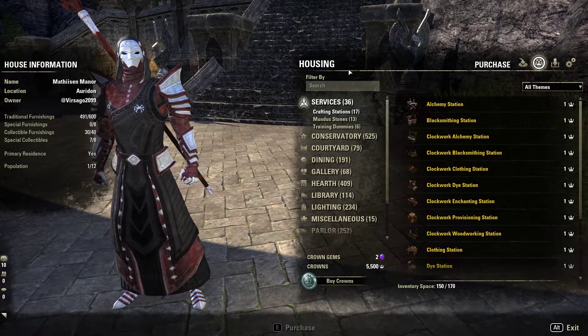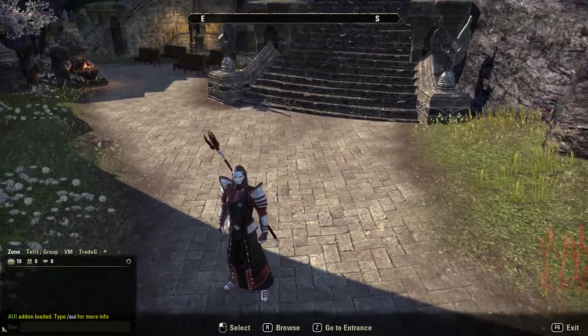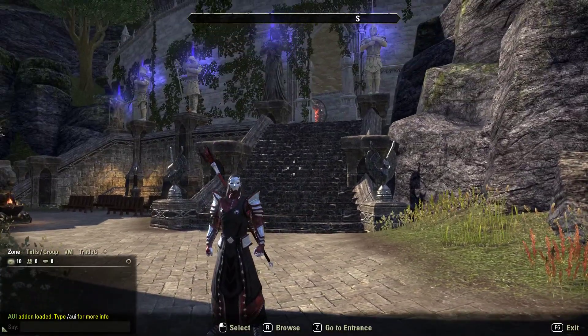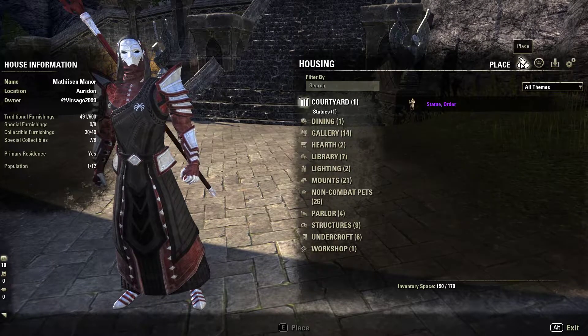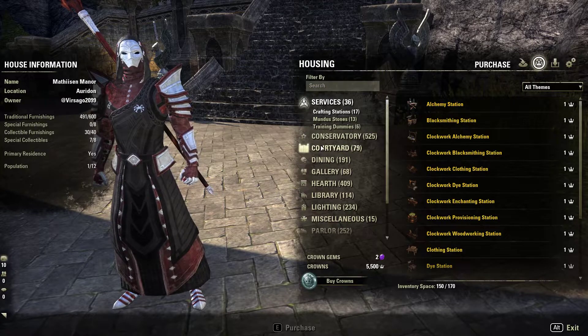You come in here through your house editor, then you go to Browse and it will normally start you here. You just go over to Purchase to find the Crown items.